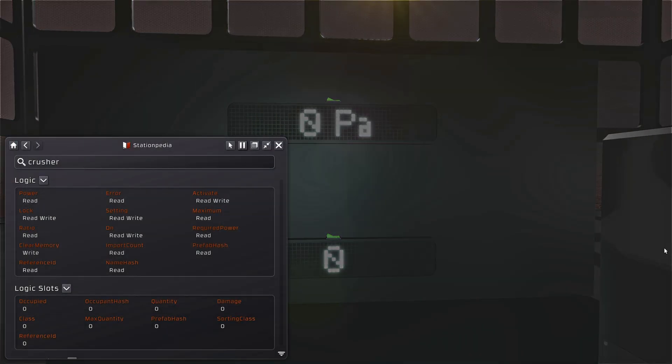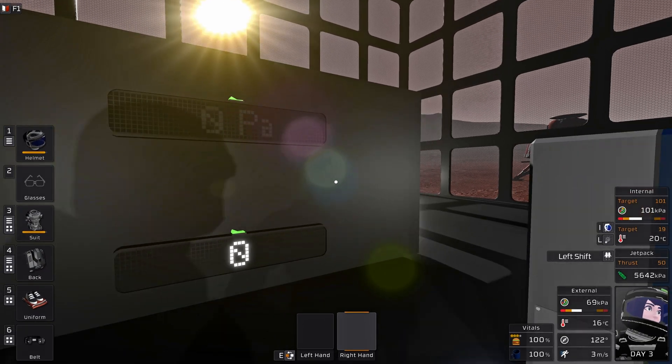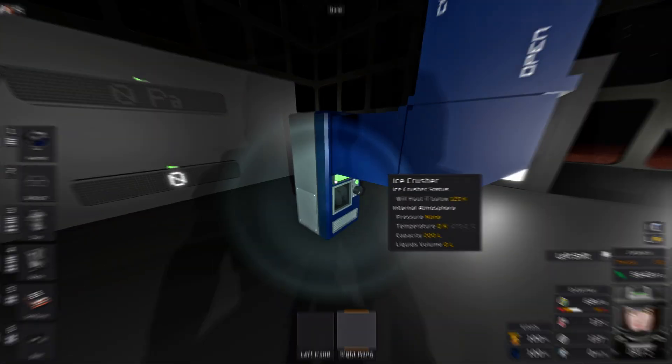Instantly running into a snag. The pressure value, which this thing clearly has, is not exposed as a logic value. Okay then, I guess I just keep staring at the front panel. So this is how this goes down.